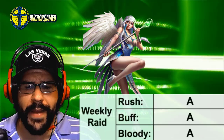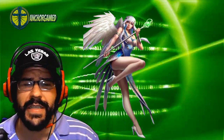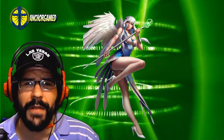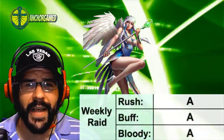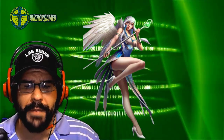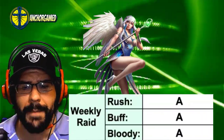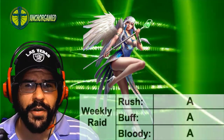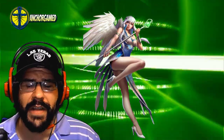When we look at her weekly raid grade, she's going to get an A on rush attack. She's already running at fast speed, and to now have her running at very fast speed is definitely relevant. I don't think it really pushes into the A plus range, but it's definitely a viable hero — great to be running on rush attack. When we look at her buff grade, she's going to get an A grade on buff. She's impacting the board with minus 34% attack and also removing buffs, which could potentially flex into an A plus. When we look at her bloody battle grade, she's going to get an A grade there. She's impacting all the board, keeping all your heroes alive by giving attack down, and she's also running at fast speed.